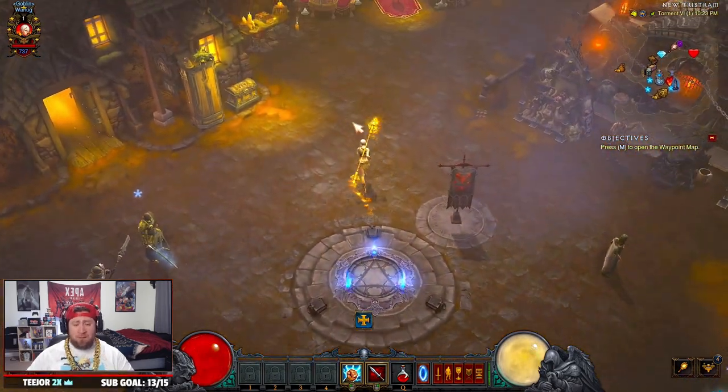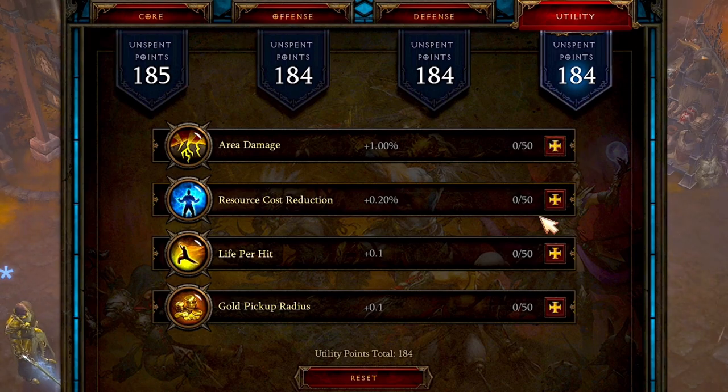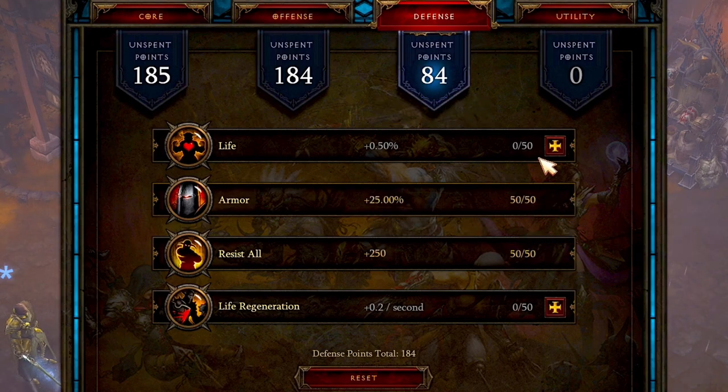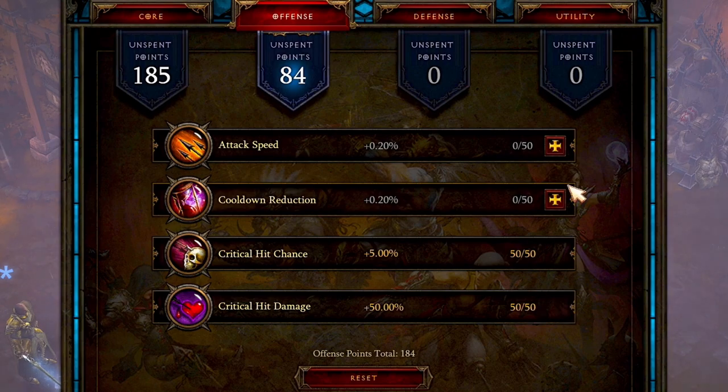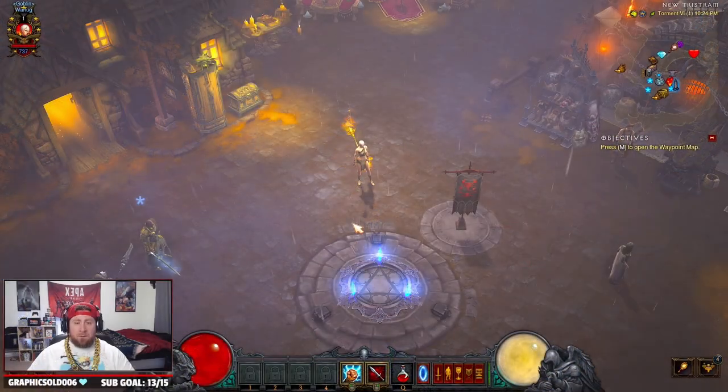The last thing to set up is your Paragon levels, which represent how far you've gotten with your original level 70 character. With 730 Paragon levels, focus these on survivability. Prioritize: Life per Hit, Resource, Area Damage, Gold Pickup; then Armor, Resist All, Life, and Life Regen; then Crit Hit Chance and Damage, Cooldown Reduction, and Attack Speed. For the Core category, put points into your main stat — I'm putting all mine into Dexterity.